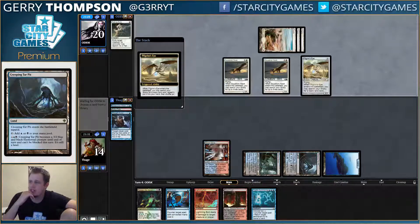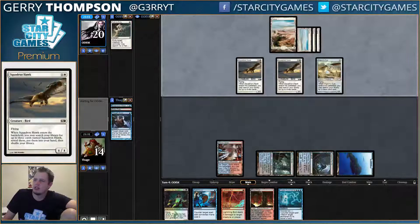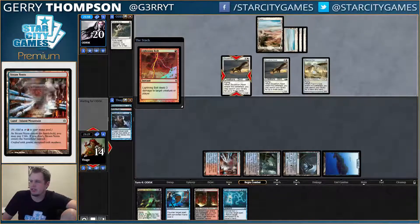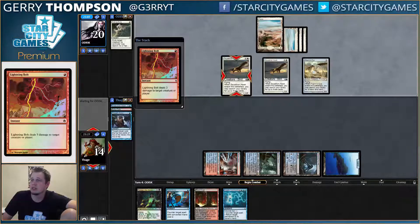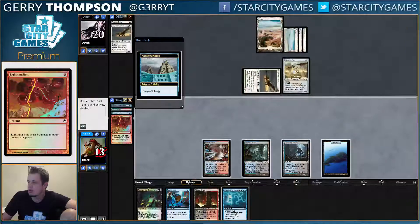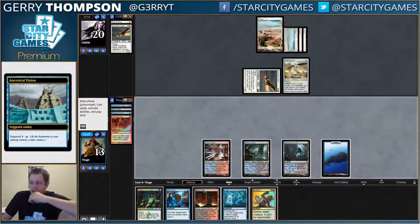Soon-to-be standard staple, Pilgrim's Eye. What'd they get — the Plains? I probably should have Snared this Hawk. Kind of annoying — mostly annoying that my first Tasker got Pathed. Fetch land? No fetch land, all right.